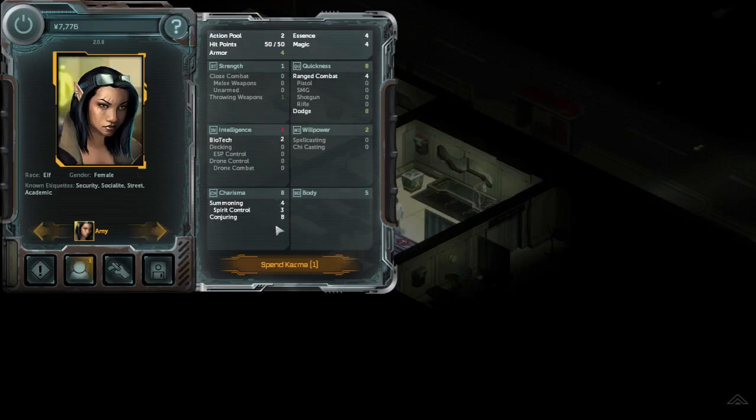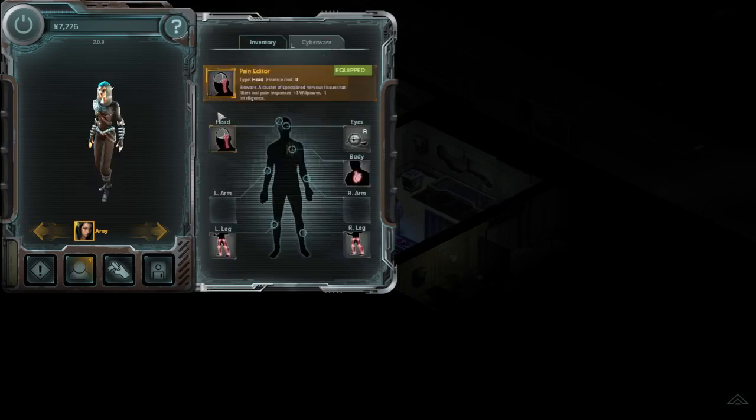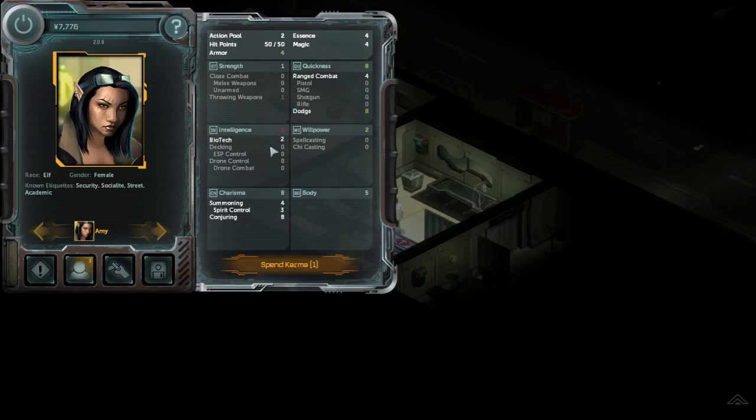Charisma eight, conjuring eight — this is an ultra shaman build. My quickness is boosted thanks to augmentations but it's naturally four. I have four in everything here and it's just boosted. This pain editor costs zero essence and it lowers your intelligence but increases willpower.